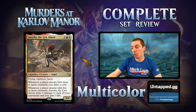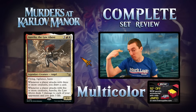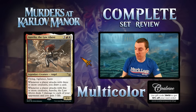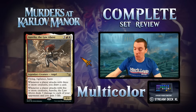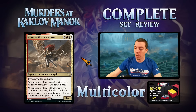Law Above — five mana for a 4/4 flying vigilance haste angel. If your player attacks with three or more creatures, draw a card. If you attack with five or more creatures, it deals three damage to each opponent and you gain three life — and it affects both players. Absolute bomb in limited, just insane stats with haste and vigilance and upside. Constructed: a 4/4 flyer with haste for five is reasonable, but a bit past what aggro wants. Maybe fringe playable in standard as an angel. Mostly a limited bomb.